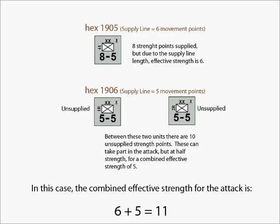Another option could be that the German player could decide to have both of the units in hex 1906 participate in the attack completely unsupplied. In this case, he would only expend 2 supply points for the unit in hex 1905. This unit, plus the now unsupplied units in 1906, would have a total effective attack strength of 11. I went through all of these options because I wanted to point out how you should wisely use your supply points. There are never enough of them, and I recommend that you always try to get the most out of them.